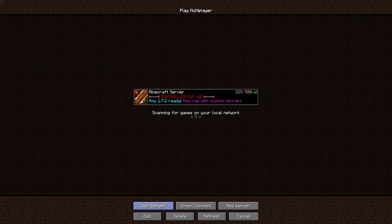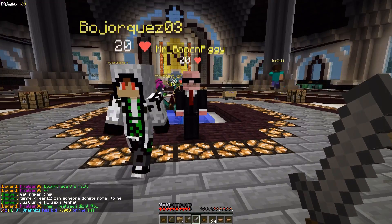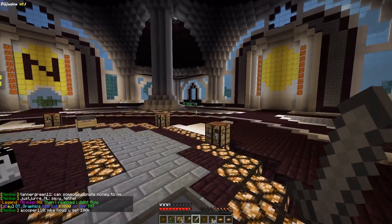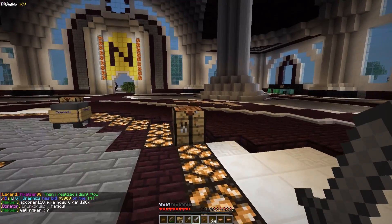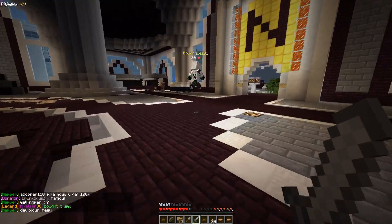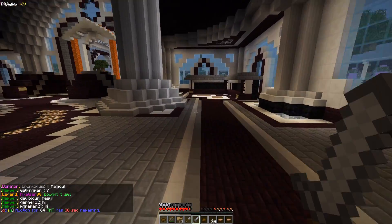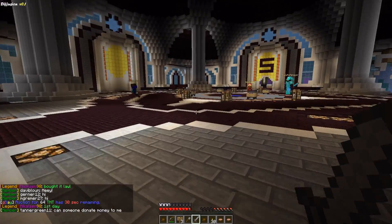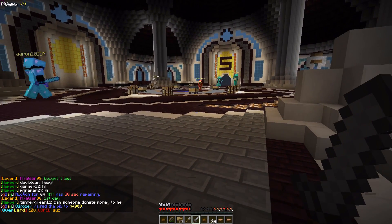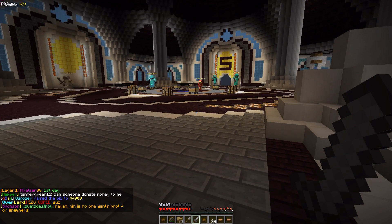Now let's go to a multiplayer server and check out the basic features. We are now online on the multiplayer server and in the top left corner you can see the Diffusion watermark. This watermark stays on your screen even when you are recording, so if you are a YouTuber producing Minecraft videos and don't want your audience to know you're hacking, you should get another hack client. Let's open up the GUI by pressing the right shift key.